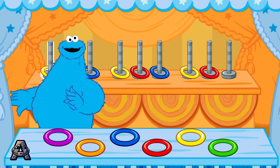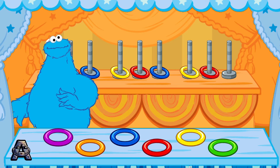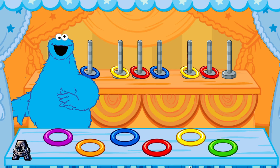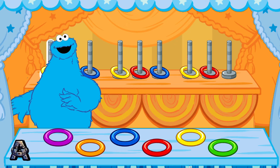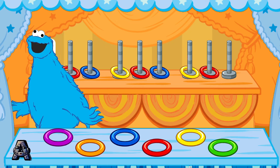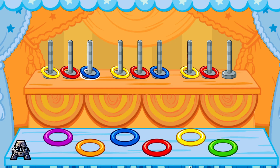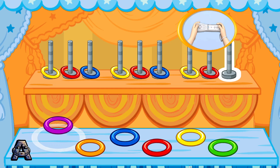Whoa, look at the pretty colored rings. Wait a minute, one is missing. Me see. These rings are in a pattern. A pattern is when something happens in a certain order. Look, this pattern goes yellow, red, blue, yellow, red, blue, yellow, red. Now this is the game part — choose the next color in the pattern. To choose, tilt your Wii remote back and forth, then jump.